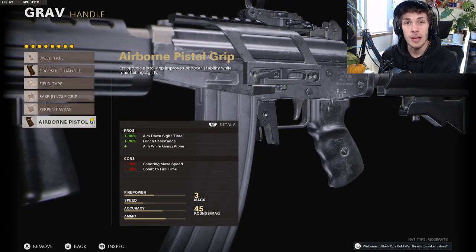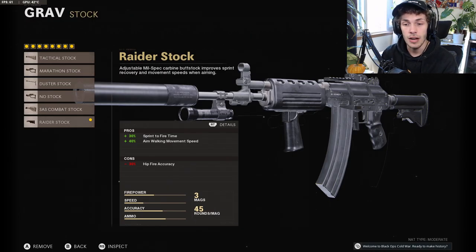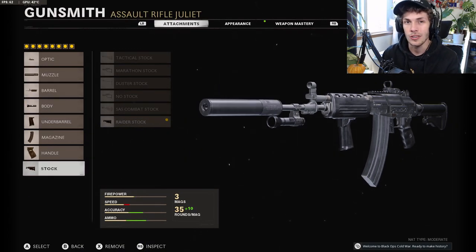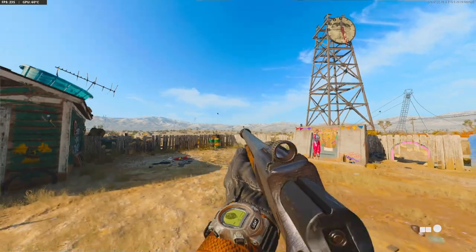For the handle, do the Airborne Elastic Wrap to maximize ADS speed — it makes the gun feel very snappy, gives flinch resistance, and gives you the option to drop shot. If you don't care about flinch resistance and never drop shot, do the Serpent Wrap instead so there aren't as many cons. To bring up the cons from the Airborne Elastic Wrap, do the Raider Stock. We lose some hipfire accuracy, but this is an AR so it won't really matter. Here is the 5-attachment version of the GRAV setup.